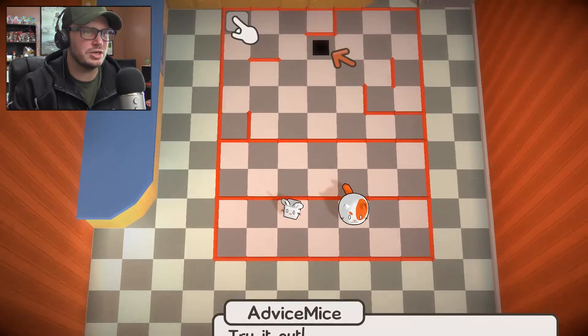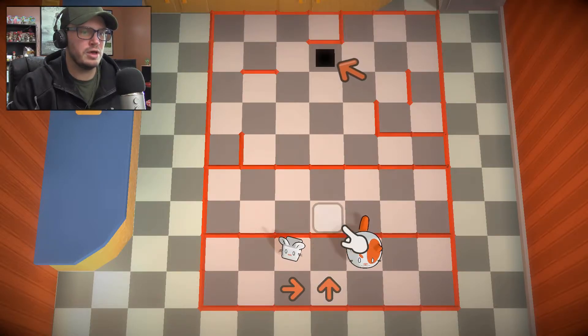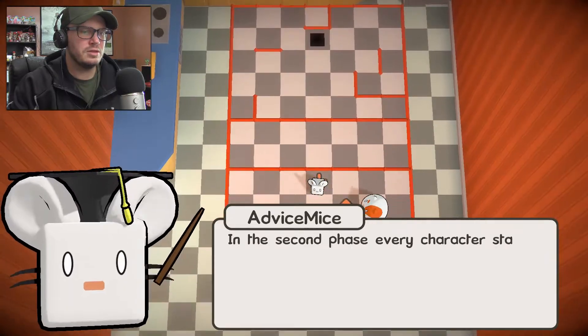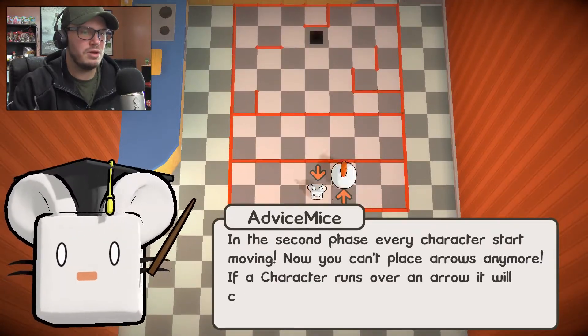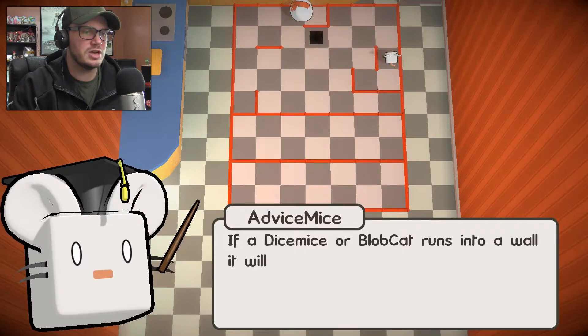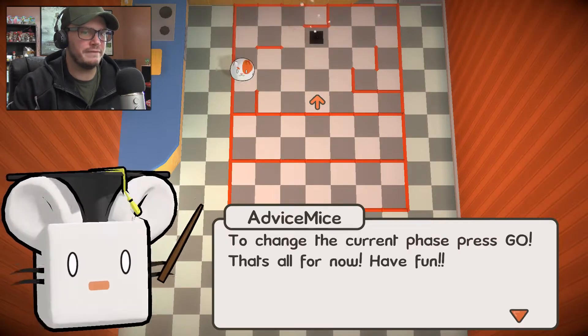Place three arrows in any direction! So what do I gotta do? How do I get the Dice Mice up here? He's stuck in this little area. Is he gonna go this way, and then this way, and then up again? You can delete arrows by placing a new arrow in the same direction or by pressing reset. In the second phase, every character starts moving — now you can't place arrows anymore. If a character runs over an arrow, it'll change directions. Dice Mice are slightly faster than Blobcat — use that to your advantage. If a Dice Mice or Blobcat runs into a wall, it'll turn right; if it can't, it'll turn left or turn around. To change the current phase, press go. That's all you need to know. Have fun.